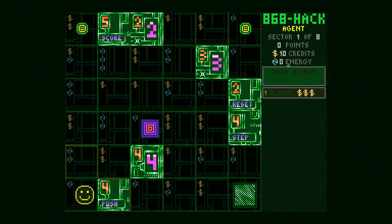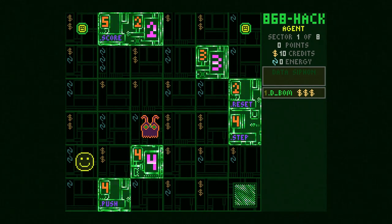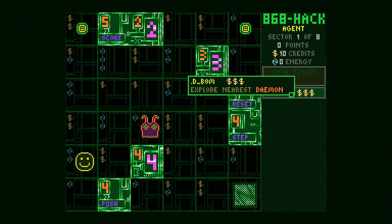We move with WASD on keyboard. The crux of the game is that it's minimalistic and predictable, so it almost becomes a puzzle game with roguelike elements. The things that spawn here are computer programs trying to stop us — I believe this one is a daemon. If we right-click our program we get a description: 'Explode nearest daemon' — this is the D-bomb.